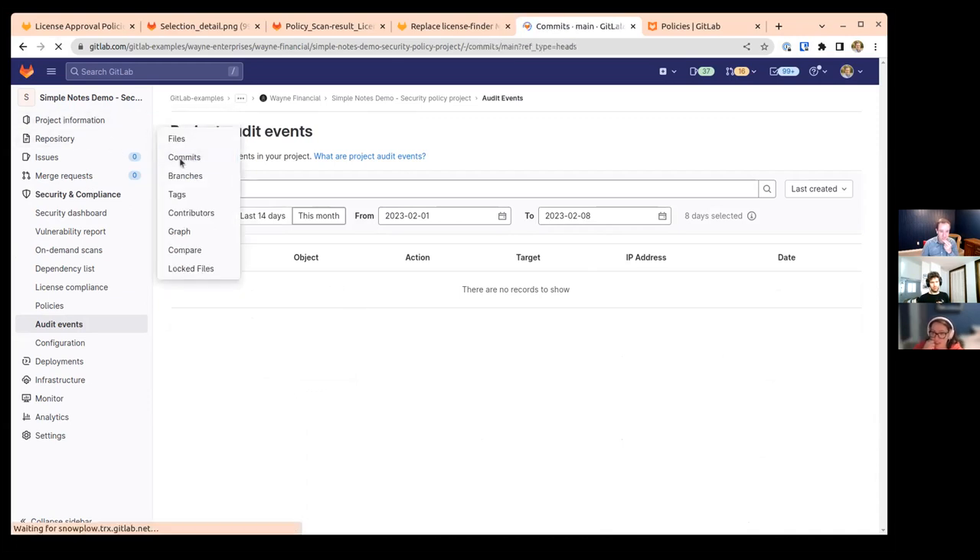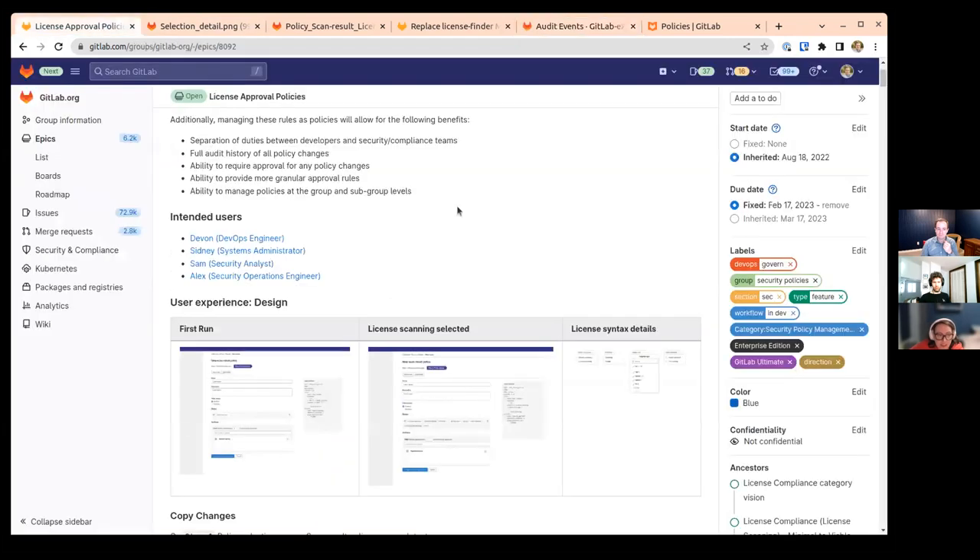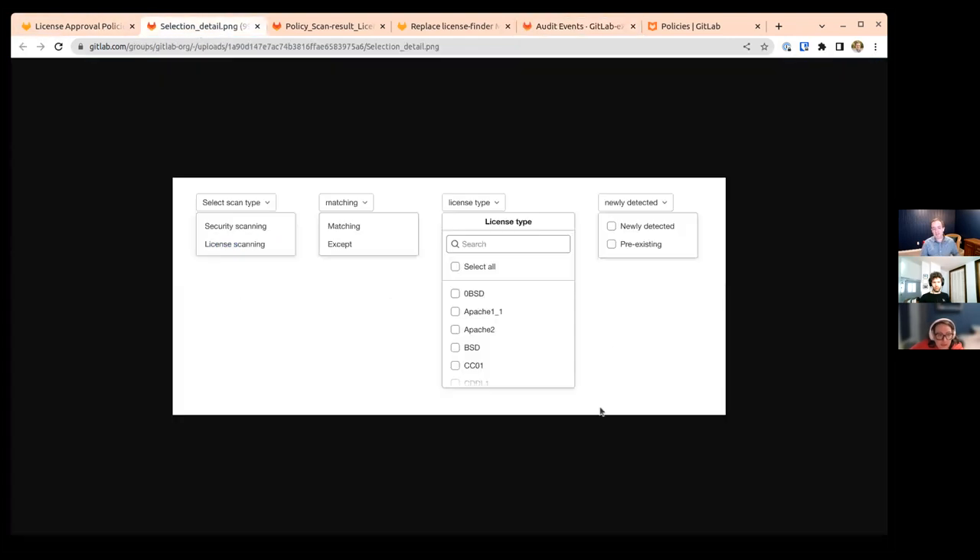I don't expect people will go in and change it — there's no real reason, especially with that second set of eyes there's still another chance to catch something. It's good to know we have that auditing function to go back and see. This is going to roll out for all users, and the logic flow isn't inferring in any way that we're recommending a certain license over another. Only as much as you define it in your policy as the legal team.